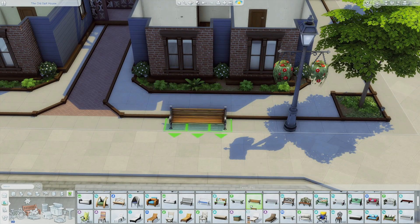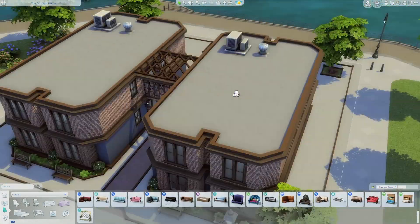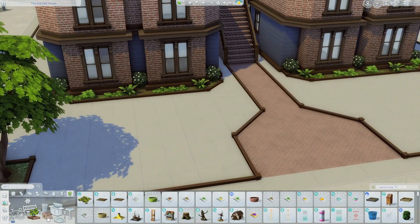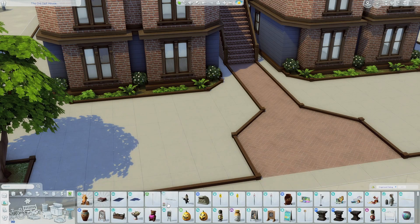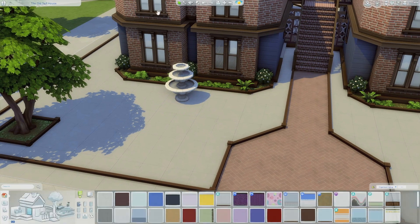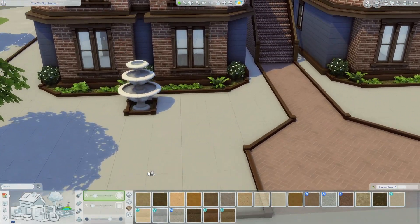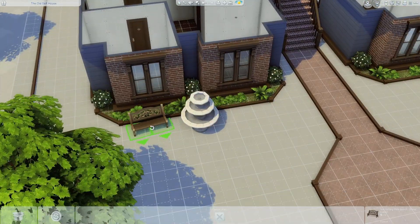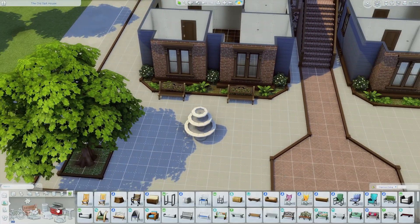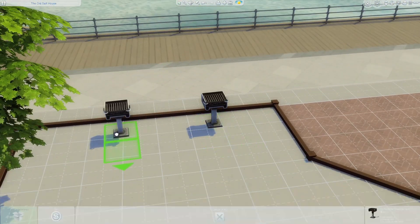I randomly decided to lay out some outdoor seating and tried to put a little fountain out here - just something simple. Honestly looking at it now I don't like how it looks, but I just couldn't figure out how to set it down to make it look good. I ended up keeping it there, placing it in the middle with some seating around it for people to relax.